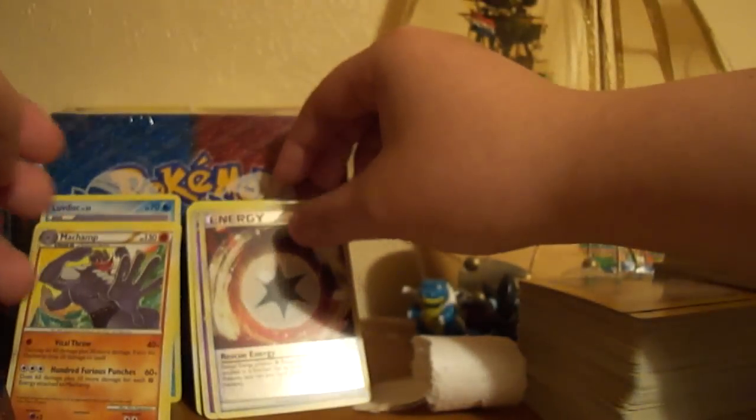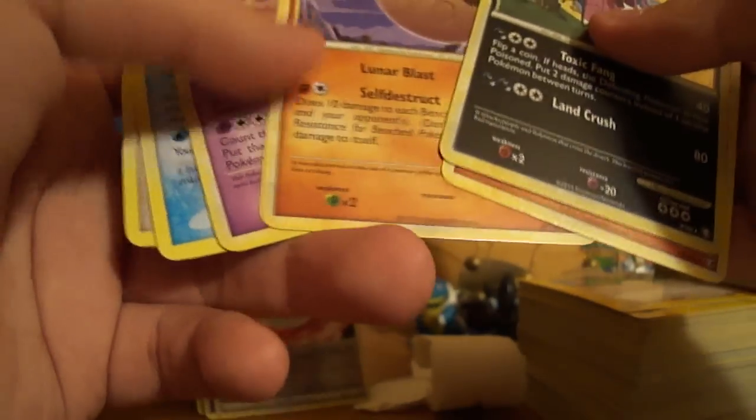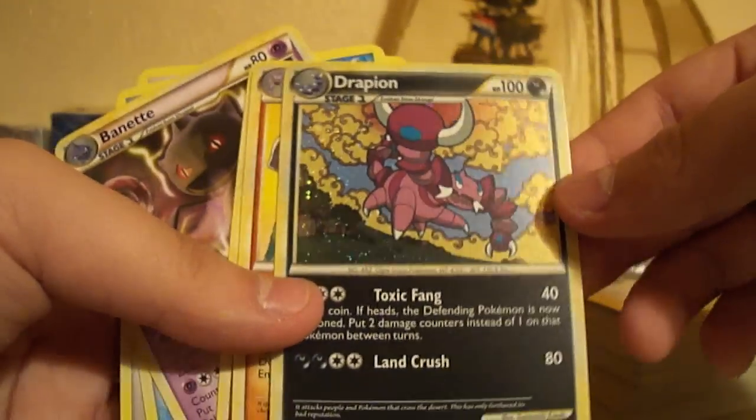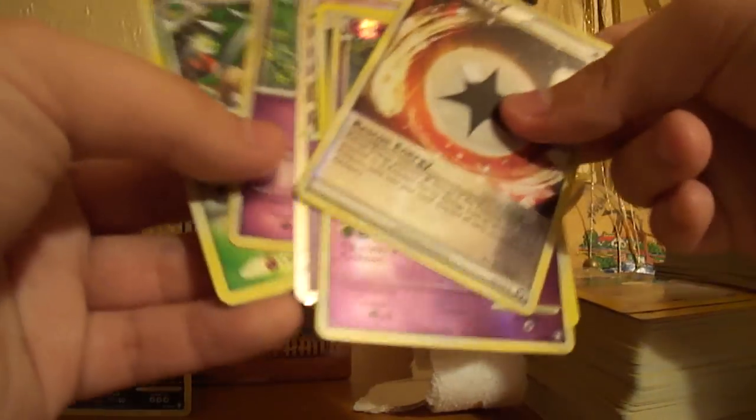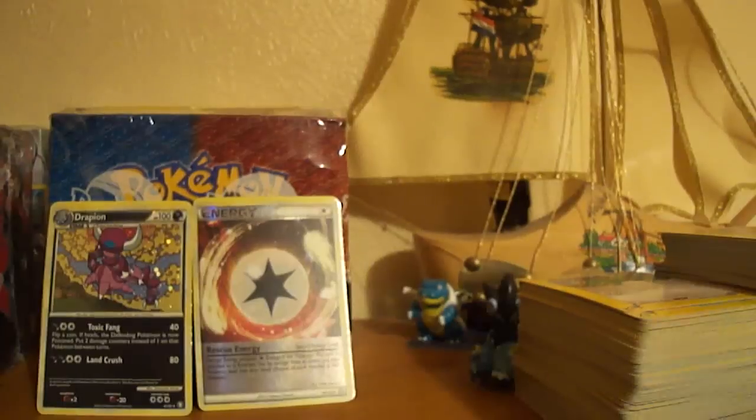So overall that was pretty decent. Out of the three blister packs I got two reverse rares, a Mew Prime which is really nice, a Drapion holo, as well as a bunch of rares. All the Platinum rares will be for trade because I've completed those sets, but I'll be keeping the Triumphant cards. From here only the Platinum stuff will be for trade, apart from the Torterra Reverse and maybe Rainbow Energy since I collect reverses.